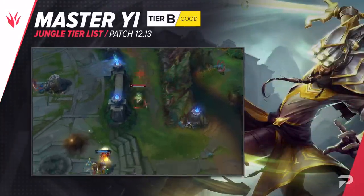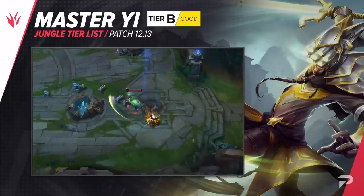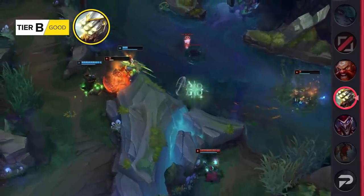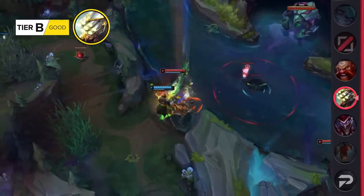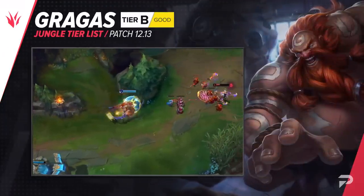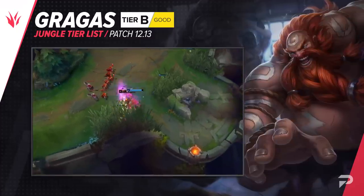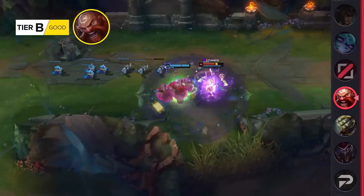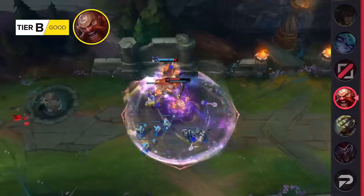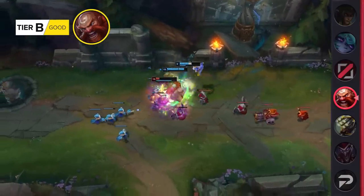Master Yi moves up to the B tier. He's definitely not suddenly the best pick in the game because of these buffs, but he should at least be viable. They're actually going to give him some decent skill expression, so even when played well, he could be considered a strong A tier or even an S tier pick. Gragas also gets moved up to the B tier. He's a champion that definitely does a lot better in higher levels of play, so if you're Gold and under, you should probably still consider him C tier and avoid him in general, mainly because you have to really rely on your team to follow up. But in Platinum and higher, he's at least good in certain situations, whether it's to synergize with your team or counter the enemies.